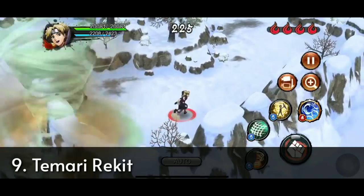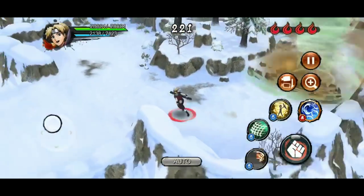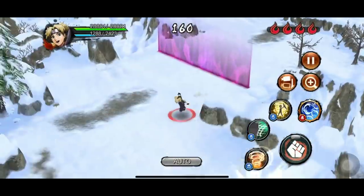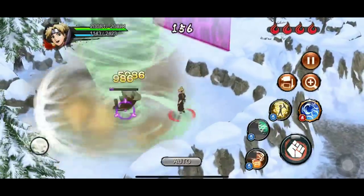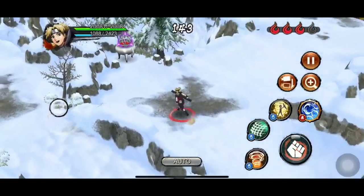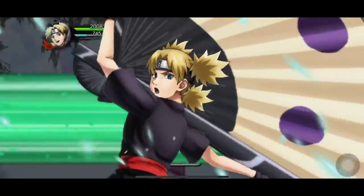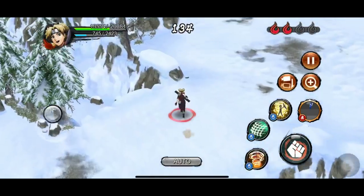At rank number 9 we have Temari Rekit. First of all, her trap clearing jutsu is very unique - it goes for like 5 seconds, gives confusion, and keeps the enemy getting hit inside the tornado. All of her jutsu are long range except the old 3-star which is a very small iframe, same as Hokage Naruto. But her new ultimate is definitely better than the old one - it covers like a full room forward and is a multi-hit jutsu.